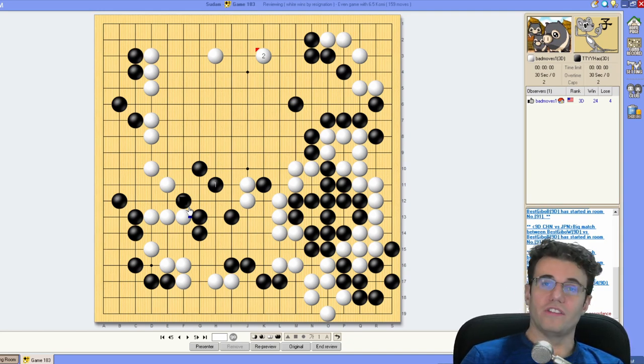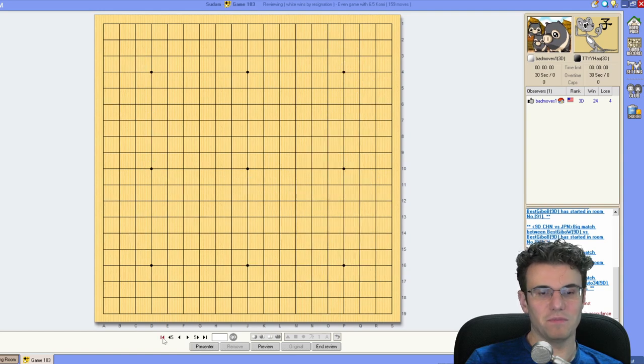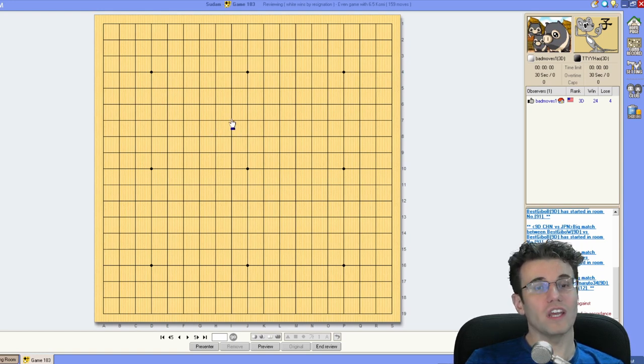Anyway, I hope you enjoyed the C-line challenge. We'll be doing another challenge — I think the next one will be another line challenge where I'm completely cut off from playing stones on a certain line. I'm tempted to try the fourth line next — the D-line challenge. What's interesting about it is that I can still invade on the third line, so I'm essentially playing on two different game boards. The strategy kind of flips: in this case I wanted to play along the fourth line; now I'll want to get my opponent to play on the fourth line and then find a way to invade and live.